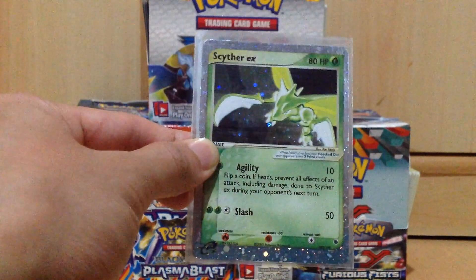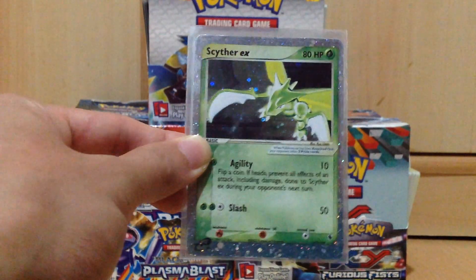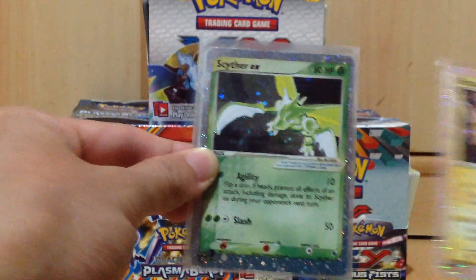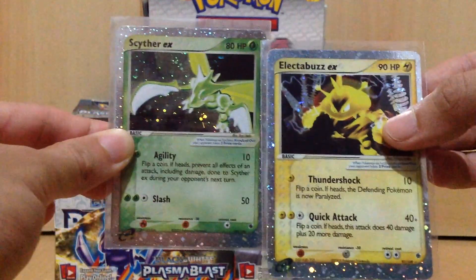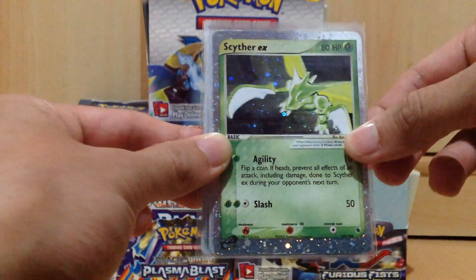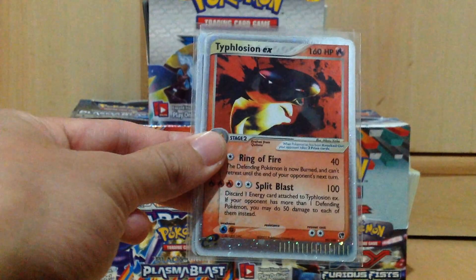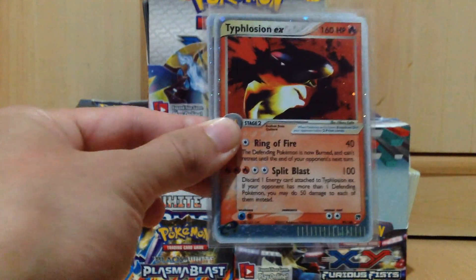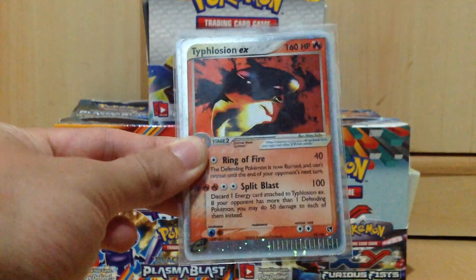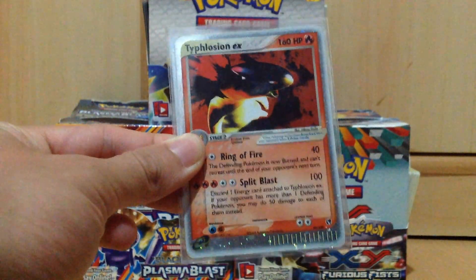I'm not sure if you guys remember the very first original Pokemon series — these two had an episode where they didn't really get along or something like that. Next, a Typhlosion EX from EX Unseen Forces. I've been wanting to get this card for quite a while now. It's a really nice card.